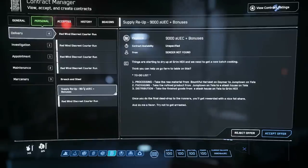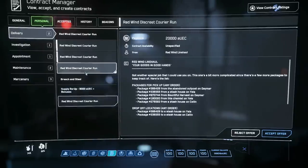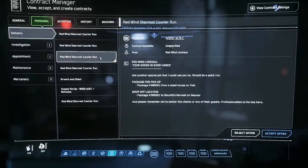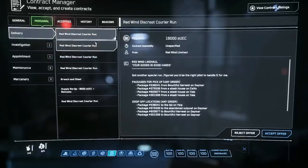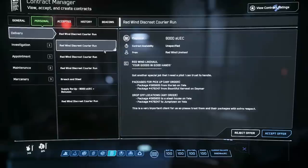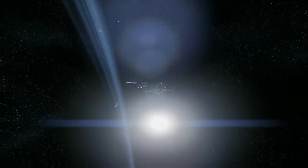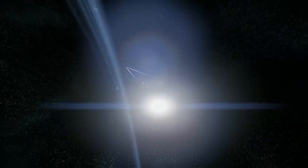The Redwind Discreet Courier Run are the brand new missions coming up in 3.17.2. You have different payouts: just one pickup and one drop-off for 4,000 Alpha UEC; four pickups and four drop-offs for 16,000 Alpha UEC; and five pickups and five drop-offs for 20,000 Alpha UEC. That's what I'm going to be taking here.